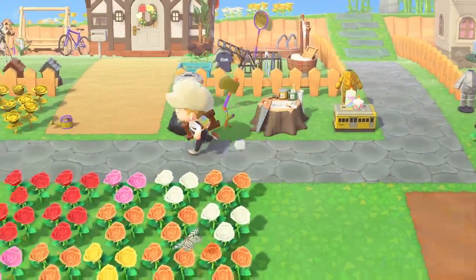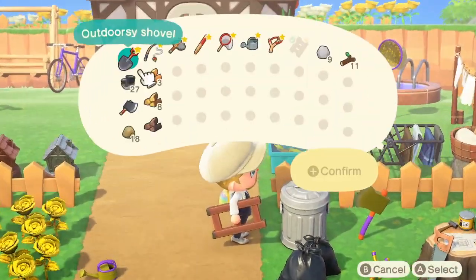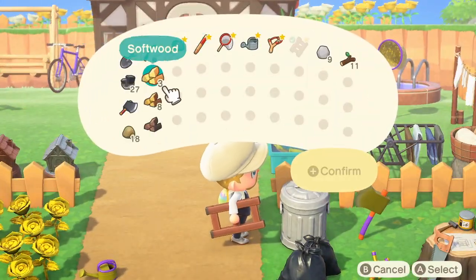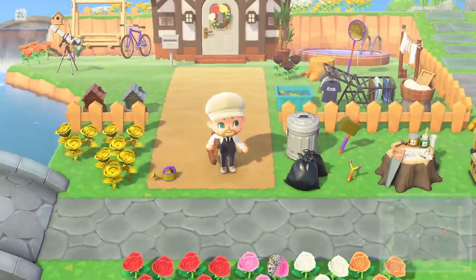If you craft something like that and then go up to it and press A, it will open up and say that you can toss something. From there you can pick forged paintings or any item, hit confirm, and it completely destroys it from your inventory and removes it from the game.